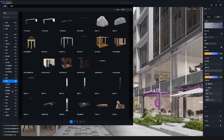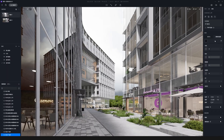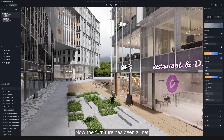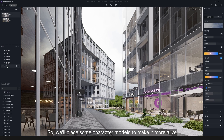Add some boards outside the shops. Now the furniture has been all set, but the scene still looks a bit empty. So we'll place some character models to make it more alive.